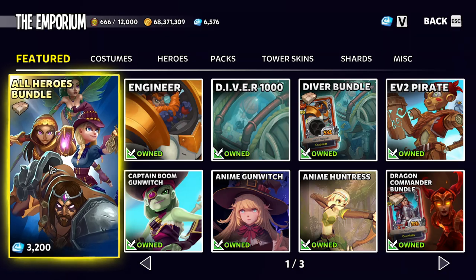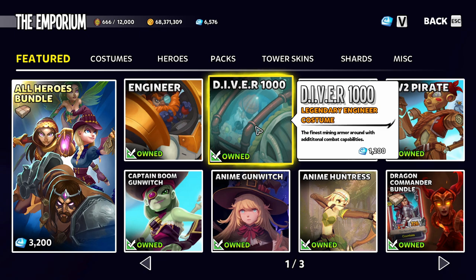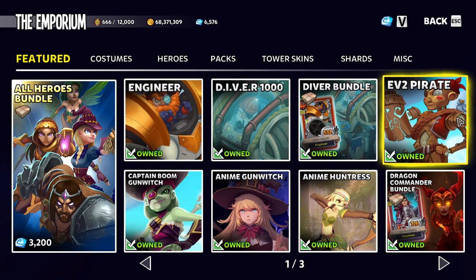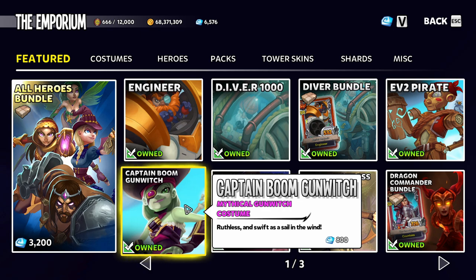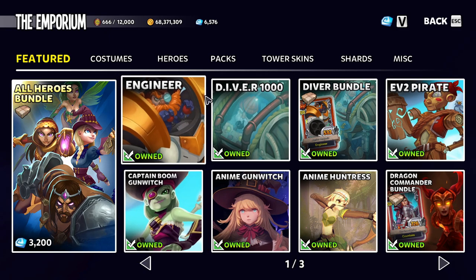First things first, the skins are available in the Emporium. We'll start off with the Diver 1000 skin. This one is 1200 Defender Medals, or you can get it as a bundle for 2300 Defender Medals with the Engineer Hero. We've also got a Pirate skin for the EV2, which runs 800 gems, and then the Captain Boom Gun Witch which is 800 gems as well. So very pirate-themed on this particular update.